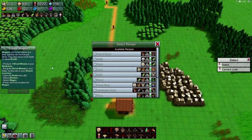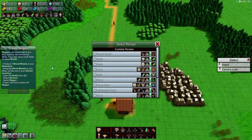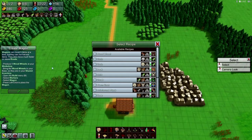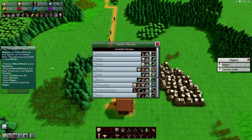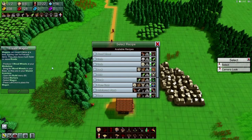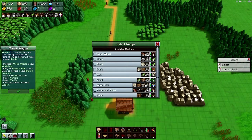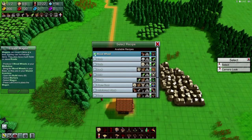Create wagons. Wagons can move four items at a time but they cannot harvest items. They also move much faster on stone roads. Produce four wooden wheels at your workshop. Bring the wooden wheels to your base so they are in shared inventory. Build menu, workers, select wagon, and then place it. Okay, so we need wooden wheels.